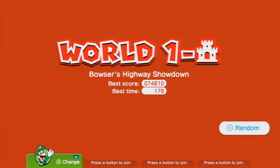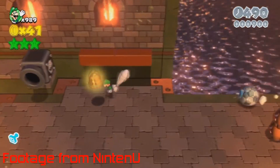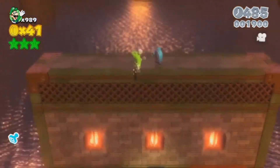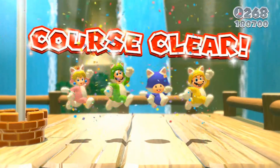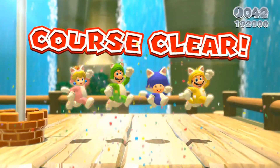My personal favorite is in World 1's castle. At the very beginning of the level, use your cat suit to climb up to a specific area and wait a few seconds. After that, you should be able to see a giant 8-bit Luigi casually walking through the ocean. I find it super cool how Nintendo put all these Luigis everywhere in completely random places. It really goes to show how far people will go to find these little tidbits in games.